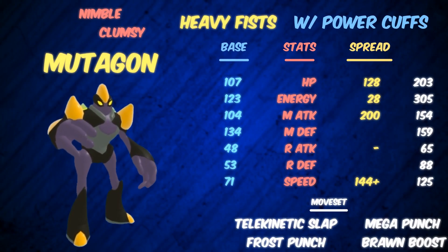Before we get into the details of the set on your screen right now, we have to go over what Mutagon can accomplish. Looking at its stats alone — that bulk, though: 107 HP, 134 melee defense, that is some bulk. Now, its attack stat of 104 doesn't seem all that spectacular at first, but when you pair it with Heavy Fists and Brawn Boost — Brawn Boost is a move that gives you plus two attack, which means it's doubling your attack in one turn — and Heavy Fists is an ability that bumps up the power of punching and slapping moves by 50%. This thing turns into the scariest wall breaker in the game.